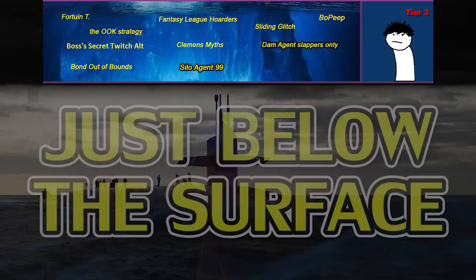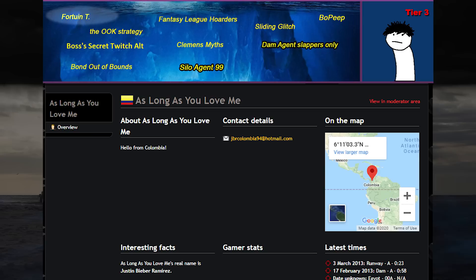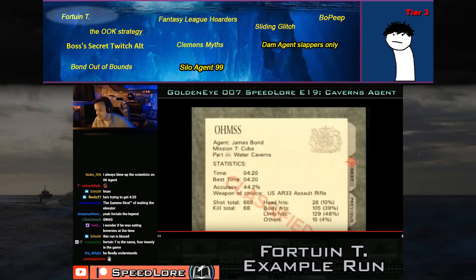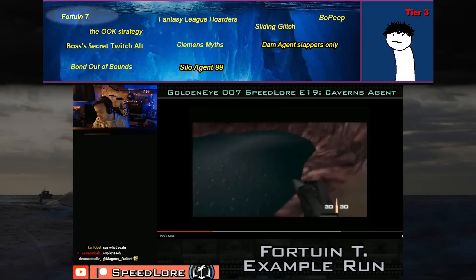Stage 3 — just below the surface. This is where we begin to get into things a casual observer might have missed, or things that have a little more depth. Fortuente was a gimmick runner who submitted scores of exactly 4 minutes and 20 seconds on all the Agent stages of the game, including Caverns Agent 420, which made it into speed lore as the example run. The times have since been removed from the rankings and the person behind the Fortuente character is still unknown.